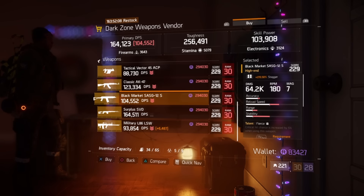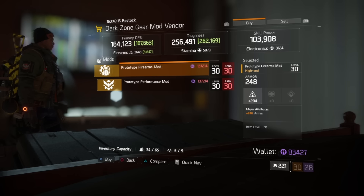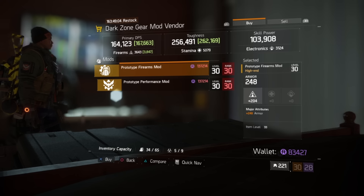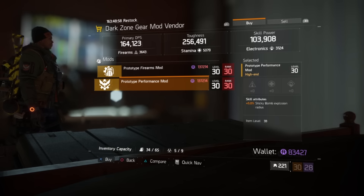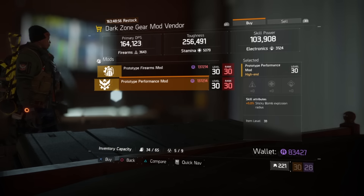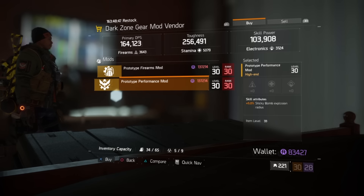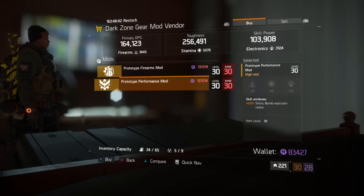In DZ4, there's a prototype firearm mod with 204 Firearms and 248 armor — not bad if you're in the market for buying one instead of crafting. There's also a prototype performance mod for 5% sticky bomb explosion radius — if you're still running sticky bombs, this can boost that blast radius.